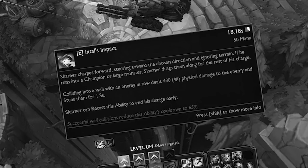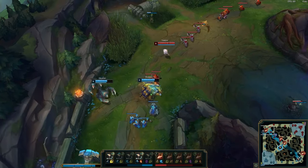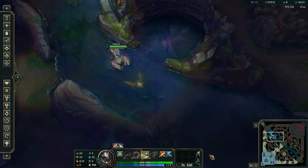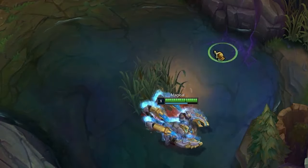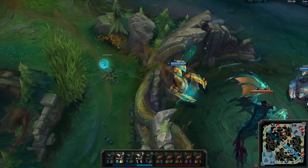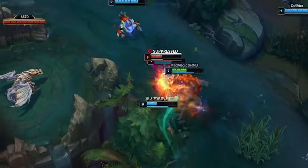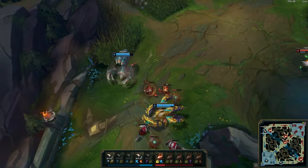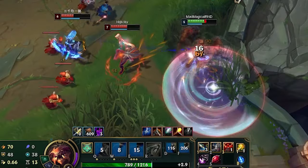His E is called Ixtal's Impact. Skarner begins to charge and can't be slowed while charging. It is timer-scaling and gains movement speed while channeling. Regardless of your movement speed, you'll still travel the exact same distance as a normal Ixtal's Impact. If you collide with a wall or terrain, you'll go through it. If you collide with an enemy or large monster, you'll grab them and continue to charge. If you're holding someone and run into a wall, you'll stop and stun the target while dealing physical damage, and it also reduces the cooldown of Ixtal's Impact. Be aware that you can be stunned or rooted while channeling, which will cancel the ability and put it on cooldown.